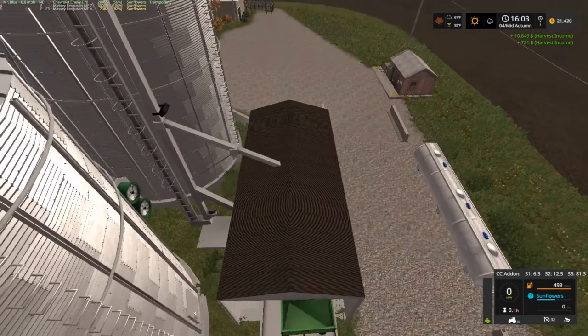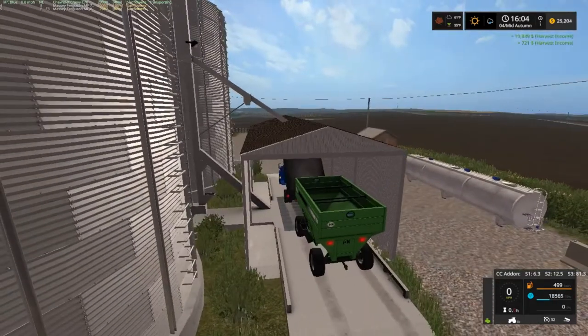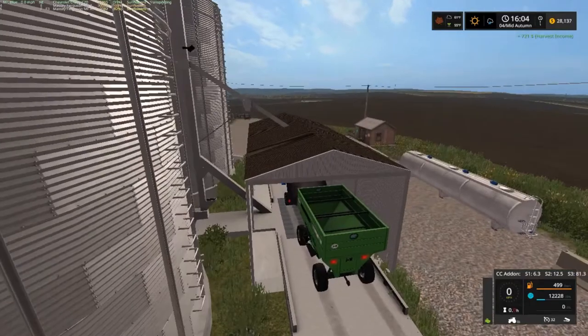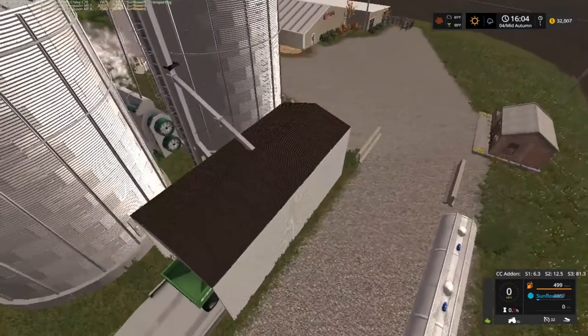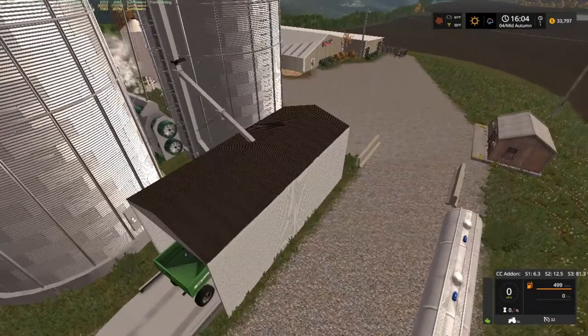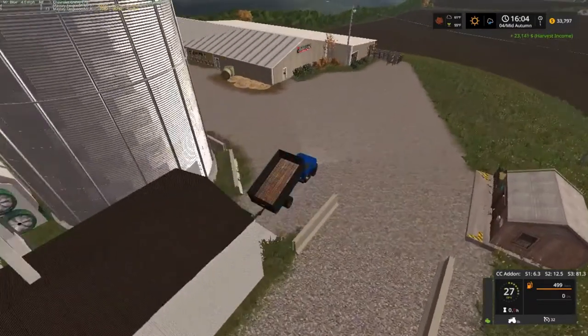Alright, now 50,000 liters - we got 10,849 for the load and 721 for the wagon, so a little over 11,000 liters inside the hole. We got to buy a planter. Let's see what we're going to get for this - 23,141. Alright!